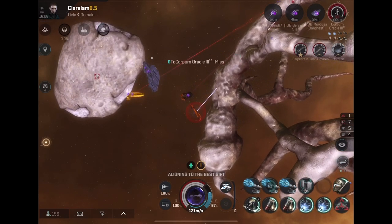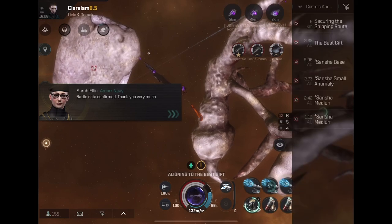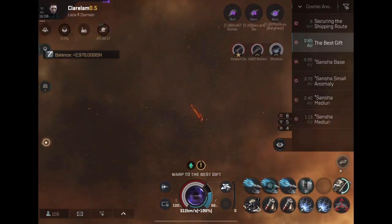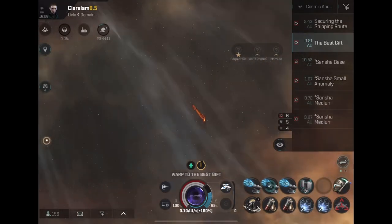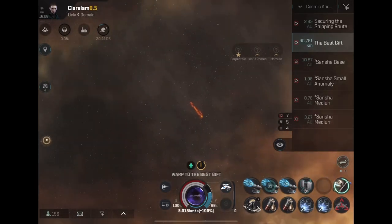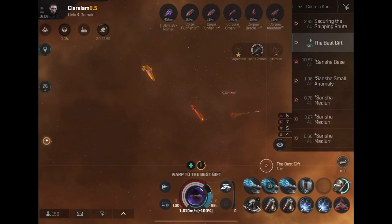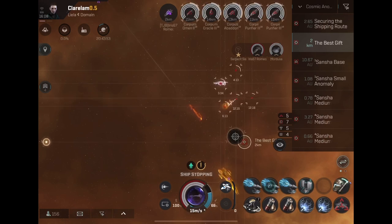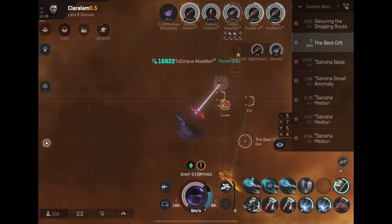One shield rep will repair more over a one-minute cycle than an armor rep, but the zero percent EM damage resistance on shields — combined with incoming laser damage doing 65% of its damage as EM — means lasers will just tear through your shields. The fact that you're repairing for more will mean nothing. One armor rep will keep up so easily, while one shield rep will really challenge your capacitor — in a Macariel you'll probably have to run double Nosferatu to get away with a shield booster.